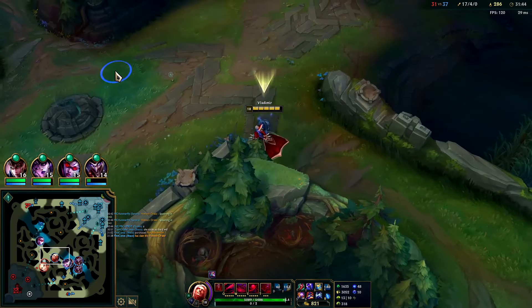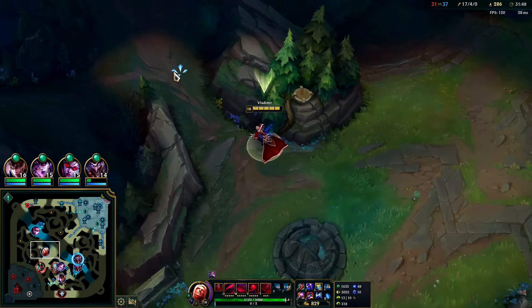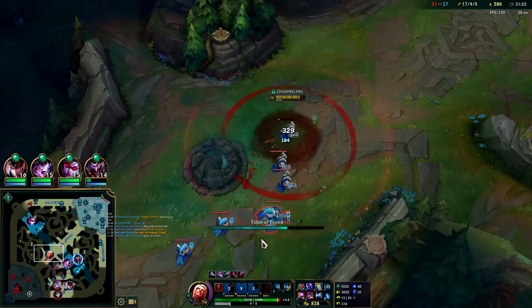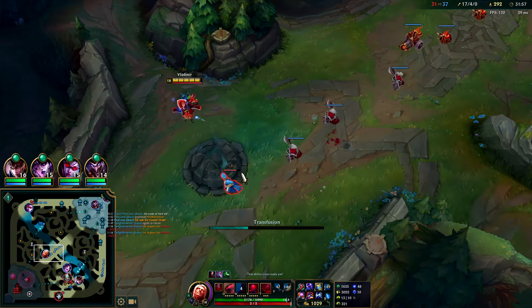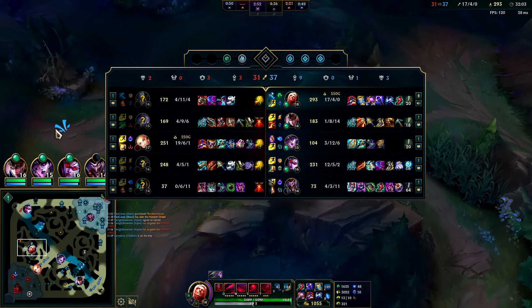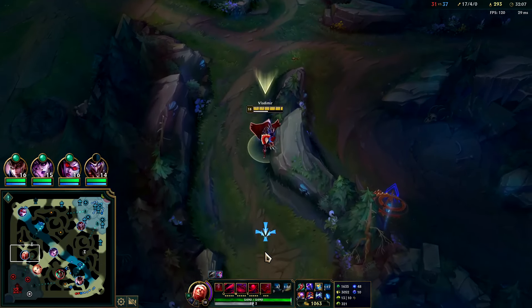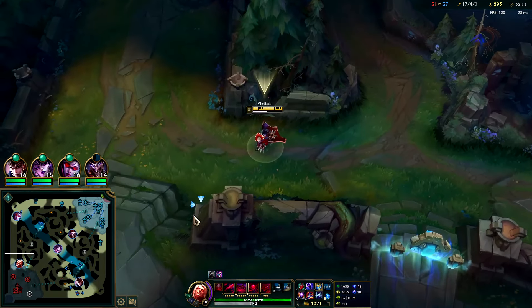We're about to get this dragon — I can camp the bush and hit a fat juicy R. There's no way they'd actually fight for this. I think Lux is going to throw a blind R — that's kind of what Lux players do. She tried — didn't get it.